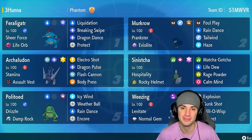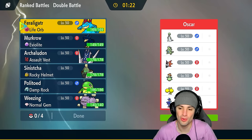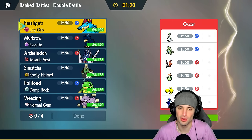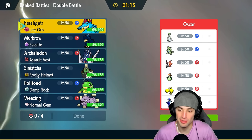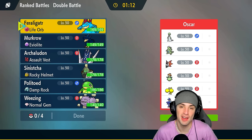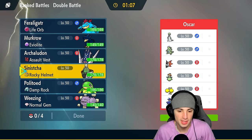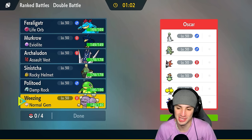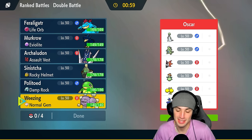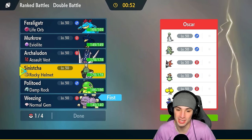Hopping into our first match, we are going up against Oricorio and Volcarona. That combo goes crazy — they also have Quaquaval which works with Oricorio, so we'll have to watch out for that. They have Tyranitar as well for weather control, so we'll have to play around that. An Explosion here could be really good for us, especially against all these Pokemon besides Tyranitar.